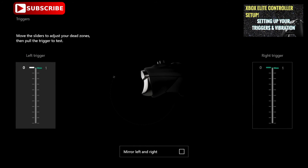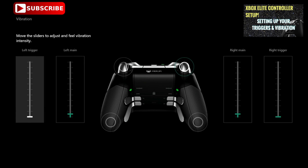I suggest that in all FPS games you lock both of the triggers by sliding the trigger lock buttons on the back downward, as well as setting the triggers to 0 and 1. This creates a hair trigger effect, which can ultimately give you more bullets downrange. In regards to vibration, turn it off. Or if you need a tiny bit of feedback when you're getting shot, I suggest setting the left and right main vibrations to half a tick — just enough feedback, but not enough to throw off your aim.